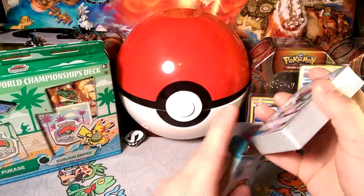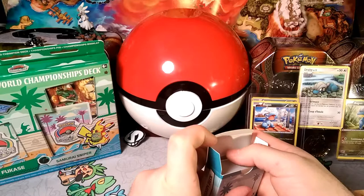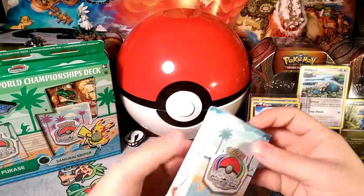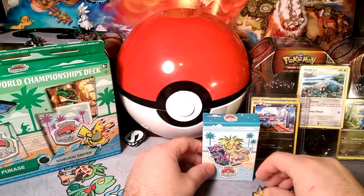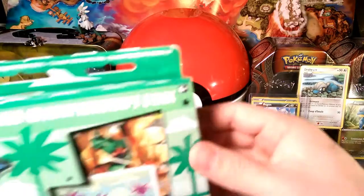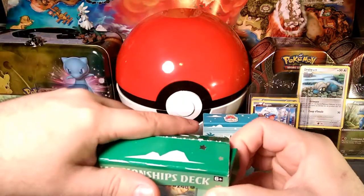So that in a nutshell is Ninetales-GX. We can fit all this back in the box, but we'll get these shuffled up — right now they're in an unshuffled mode so you can count and make sure you have everything. Let's go ahead and get Kabu's deck opened up now.